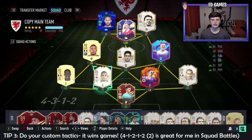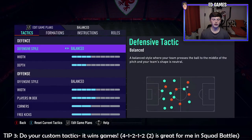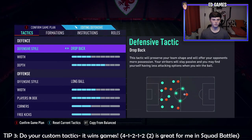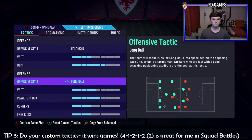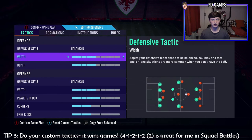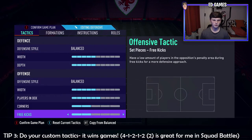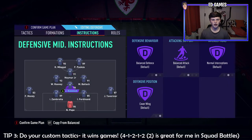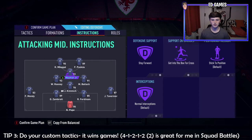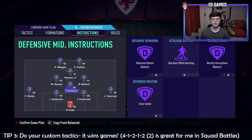Tip number three: use custom tactics. I'll use my main team as an example. I've found from playing all the icon swap objectives they've ever released, and squad battles in general, that the 4-1-2-2 narrow formation is very strong. Set it to balance/balance, around five depth and five width. Players in the box doesn't matter much, but make sure you have 'stay back while attacking' on your wing backs, 'stay forward and get into the box for cross' on your CAM, and 'stay back while attacking, cover center' on your defensive midfielder.